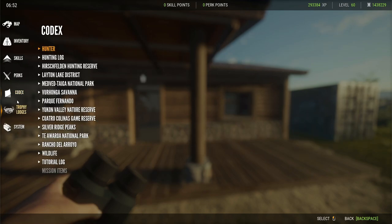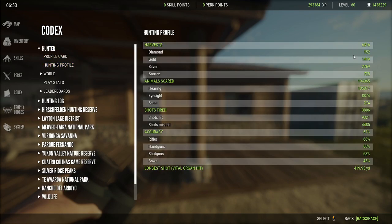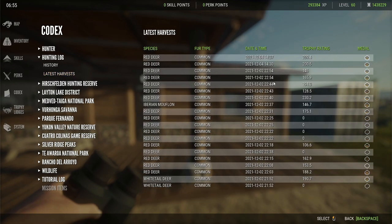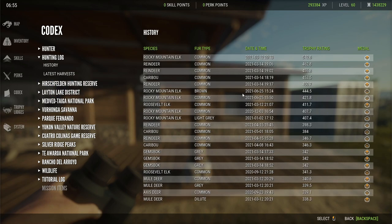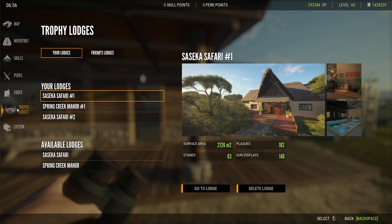In the Codex, your Hunter profile card shows all your stats and weapon scores. Hunting Profile shows how many trophies, diamonds, shot hit percentages, and longest vital hit. Hunting Log History shows your recent trophies and latest harvests. Animal History shows bigger trophies like golds and diamonds you've gotten. The other tabs give information about the maps.